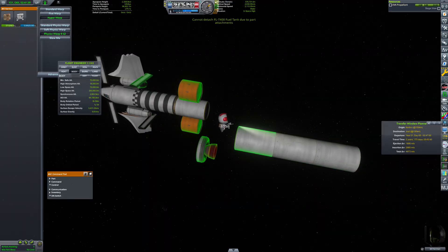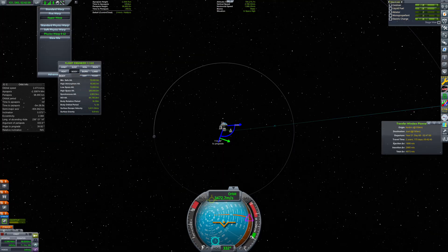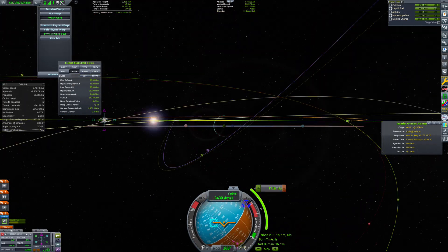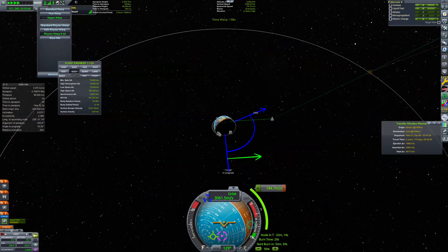The antenna technology is not advanced enough for interplanetary journeys. Soon we will lose all contact with mission control. For this reason, we have to make a very early adjustment maneuver to ensure that we approach Jules correctly.